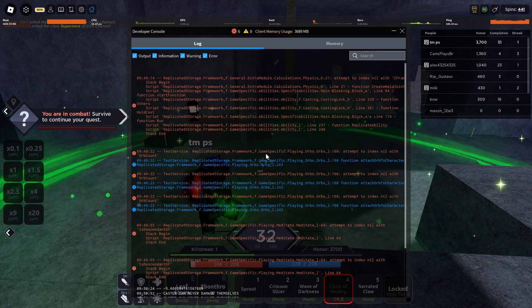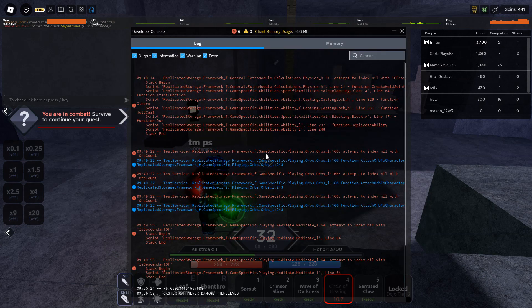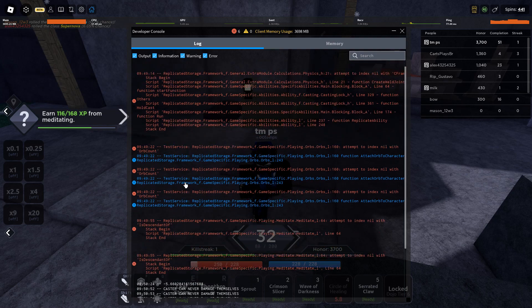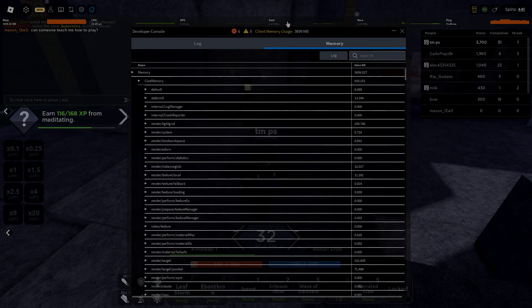Join newer servers, press F9 — I don't know if you can do it on mobile, but I think you can do slash console on mobile to open this up. Look at client memory usage: the lower this is, the better off you'll be.